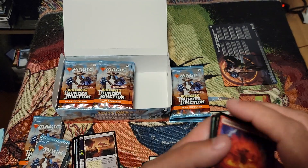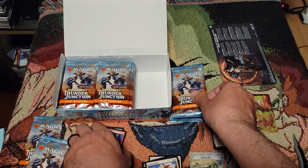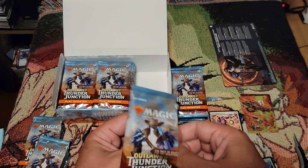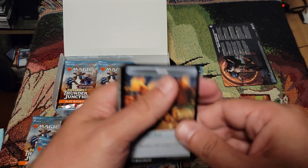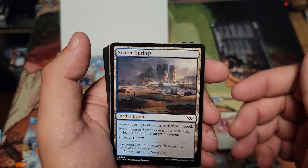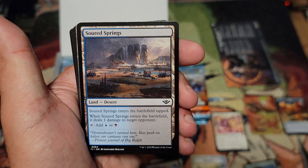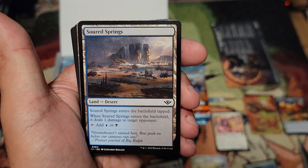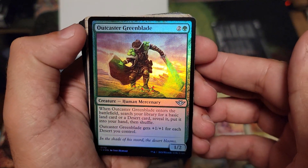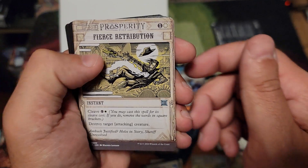I know there's the Coyote and the Roadrunner in this set. I really hope they're both in one pack — that's what I'm really hoping for. New food token, one of the new lands. 'Tap to target a runner' — that's pretty solid. Green Blade — Fierce Retribution. New lands, Badlands field: 'tap if two or fewer other wins.' Possum the Miner.